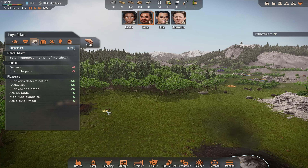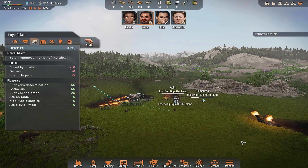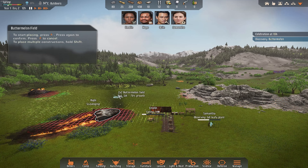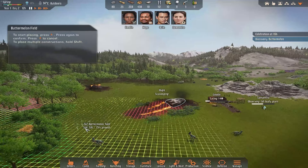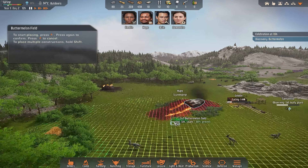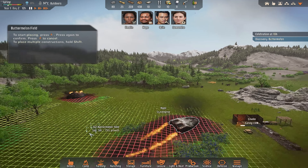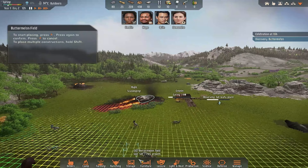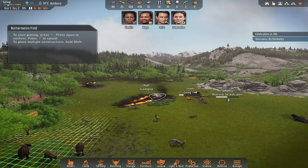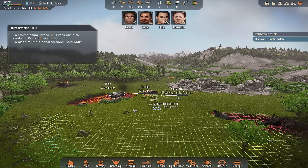Let's get Hugo to finish off observing the squash-like plant, then we can get him to plant it. Farming, buttermelon — 75% soil there. I think it's pretty much settled: I don't want to be planting over here, so let's go with the 75% soil area. I'm going to have my buildings here — that's clay. Buildings there.